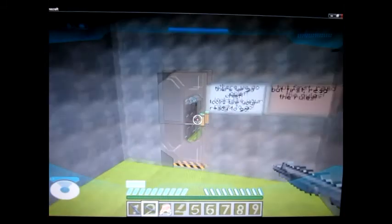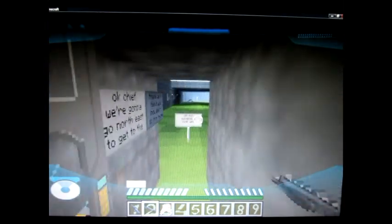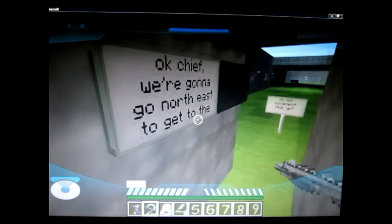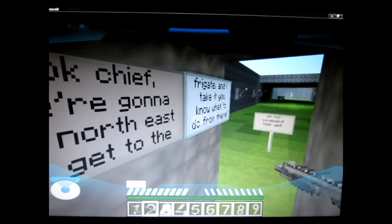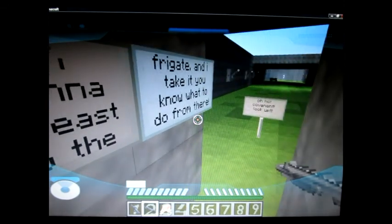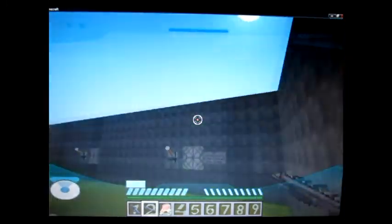I'm on normal, so all right, ready guys — go! Chief, we're gonna go northeast to get to the frigate. I take it you know what to do from here. Oh no — Covenant! Look up, Covenant!